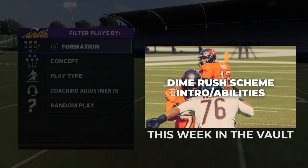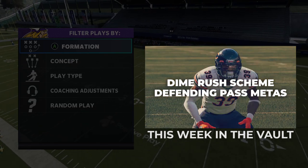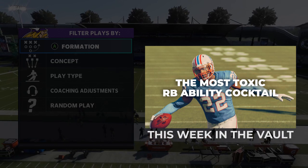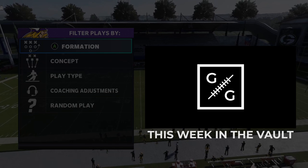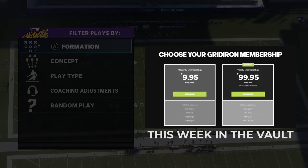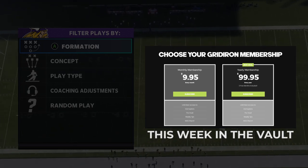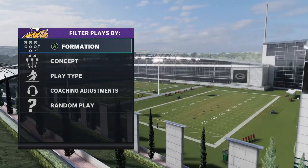Every week in the vault update we look at the meta — the most effective tactics used by pro players in the MCS circuit — breaking down how and why the pros do what they do, and how you can counter it in online gameplay. Your subscription includes every offensive and defensive game plan on the website for $9.95 per month, and you can opt out at any time.